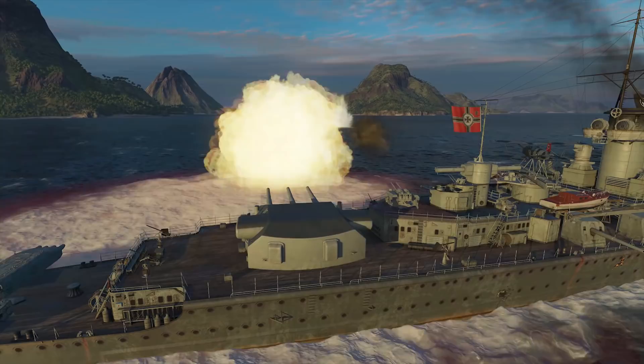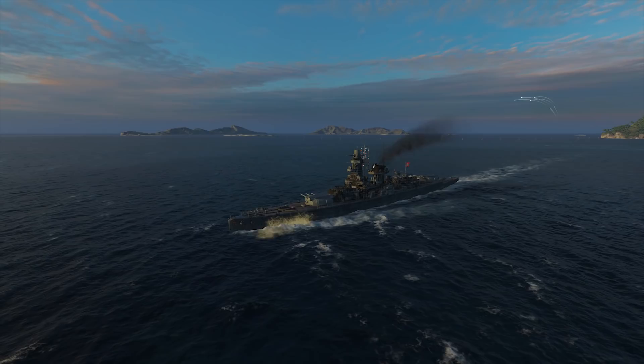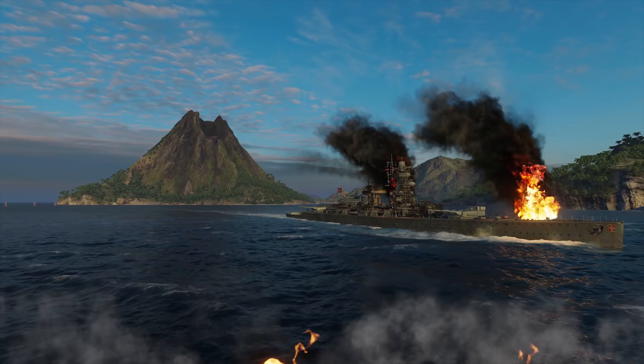As veteran players say, Admiral Graf Spee can destroy any ship that can catch up to her, and escape from any ship that might threaten her survival. However, despite that gung-ho and optimistic sentiment, the cruiser isn't actually well-suited to acting without support. Her guns don't reload fast enough to stand alone against several targets of different types. The number and placement of her guns also make it hard for her to dictate the turns of engagement to her enemies.